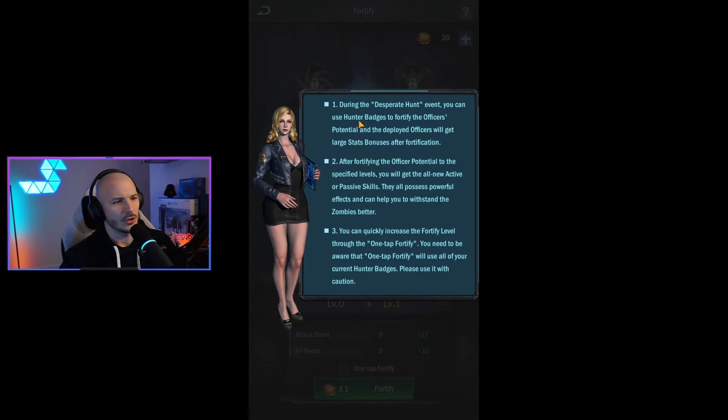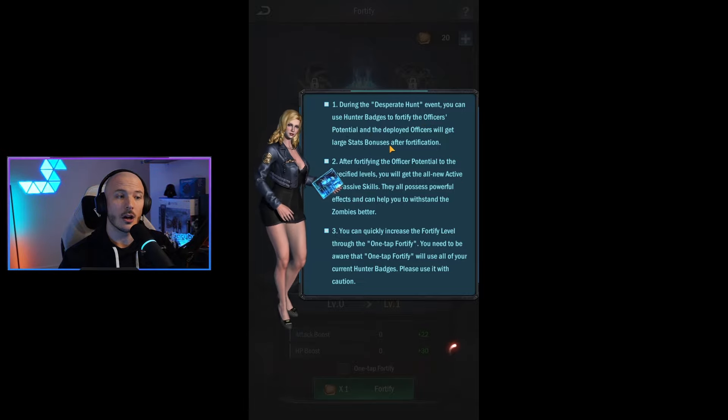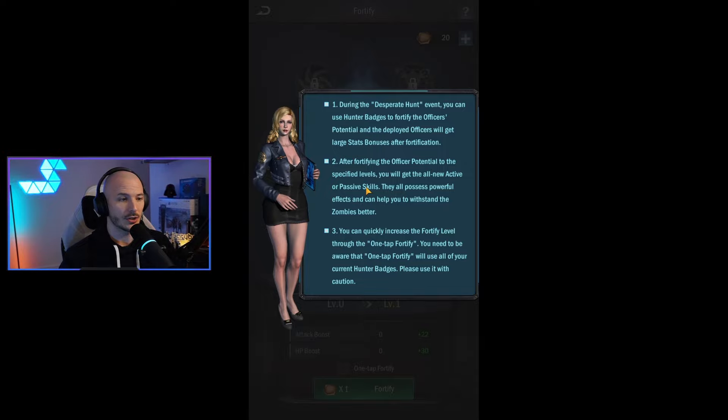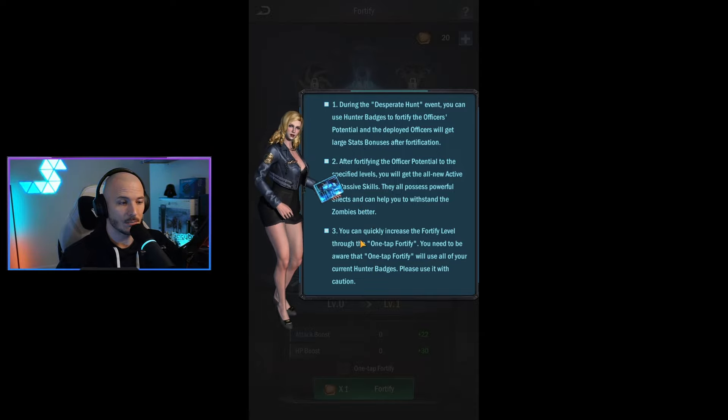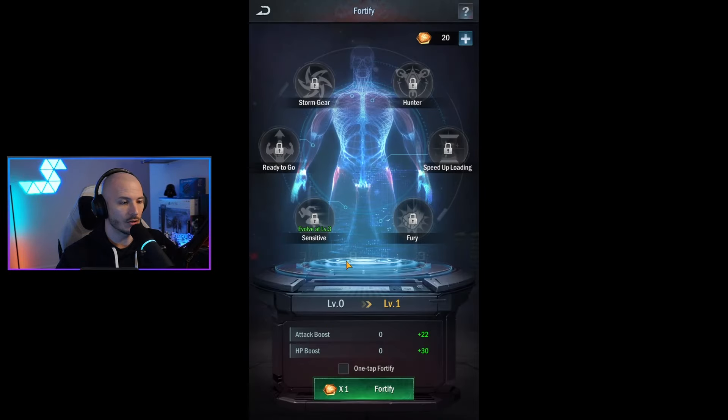During the Desperate Hunt event, you use Hunter Badges to fortify your officers' potential, and the deployed officers will gain large stat bonuses after fortification. Fortifying officer potential to specified levels will get you all new active or passive skills. They all possess powerful effects that you can use to withstand zombies better. You can quickly increase Fortify level through the one-tap Fortify, but be aware that it will lose all your current Hunter Badges — use with caution.